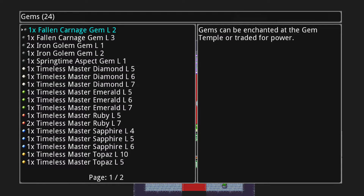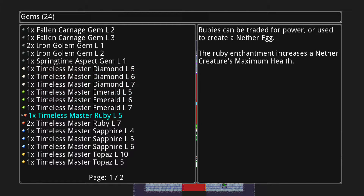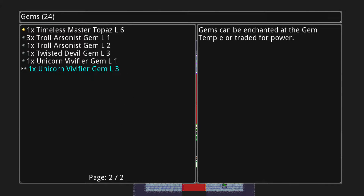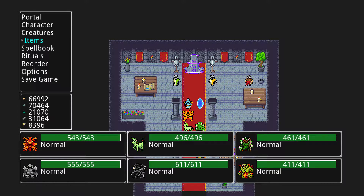So, looking at gems: diamond increases the amount of experience a nether creature gains in battle. Emerald is attack, ruby is maximum health, sapphire is creature's defense, and topaz is creature's speed and luck. With all that said, you can see I've been grinding since last time because I absolutely love playing this game.